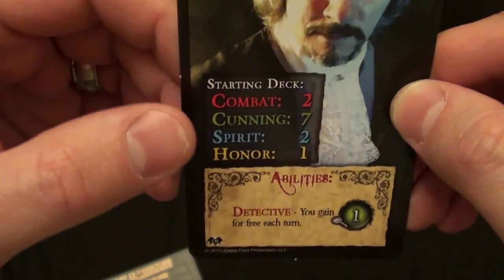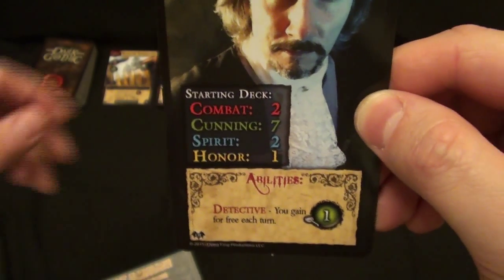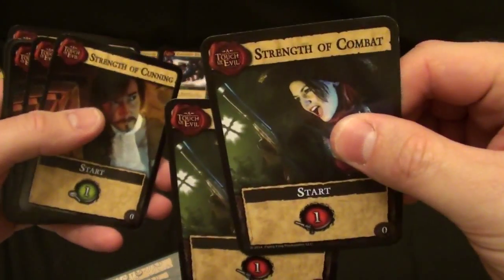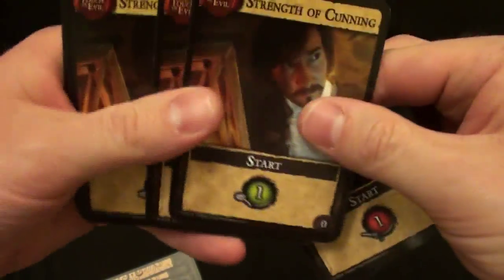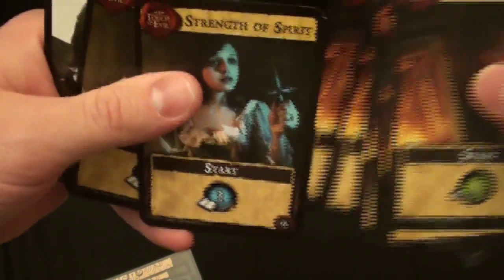Here we have Inspector Cook, and he is a very cunning gentleman, so his cunning is pretty high — 7. So let me show you his starting deck. He had a combat of 2, so he's going to have 2 combat cards. He was a very cunning guy, so he has 7 cunning cards. And he had a little bit of spirit, so he has 2 spirit cards.